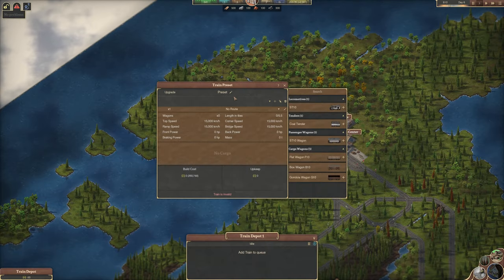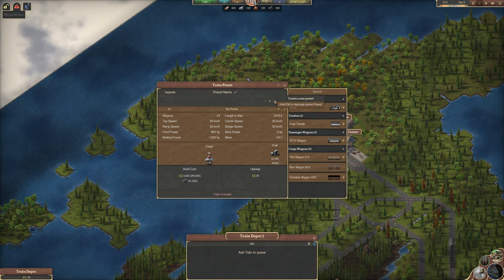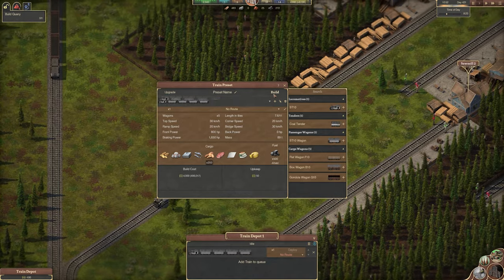Create the train you need for your purposes by customizing the selections and then saving the preset using the plus button. Once ready, hit Build and your first train is made.